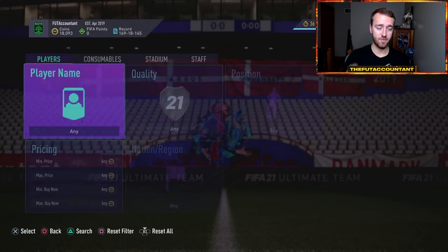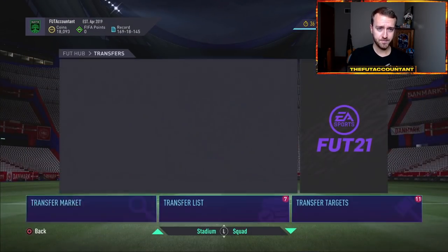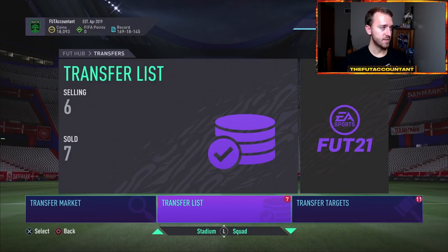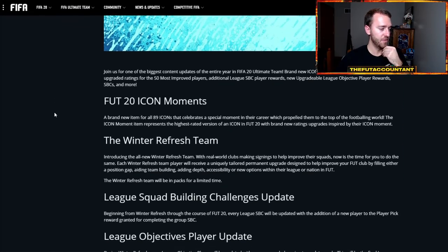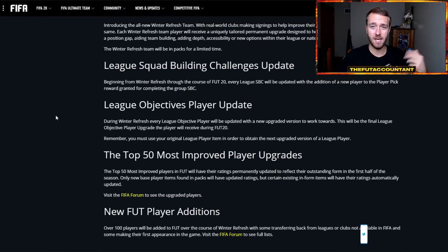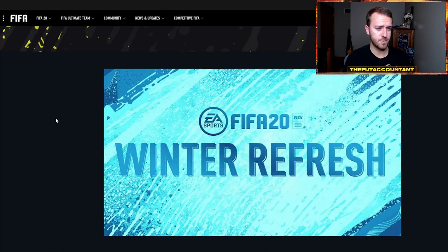I think you can get involved with the panic on Friday morning if you want to. If they give us more information today on Thursday about Winter Refresh and Icon Moments, that's really what we need. So far we don't even have any card designs added to the code. Usually that kind of stuff would come maybe tonight, maybe Thursday night kind of late. Players like Son, players like Bruno Fernandes, they really aren't rising up as they usually would in years past because of the way EA did upgrades last year. There's just not as much hype and not as many people are thinking about it, but those cards could be getting upgraded.